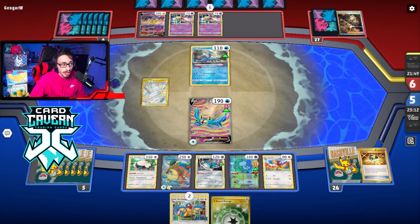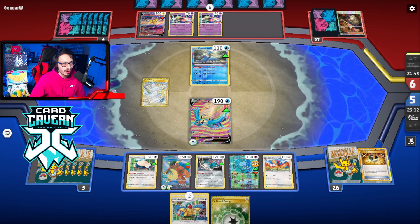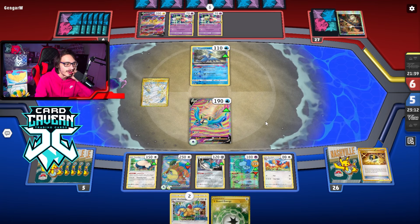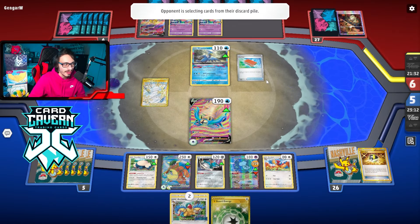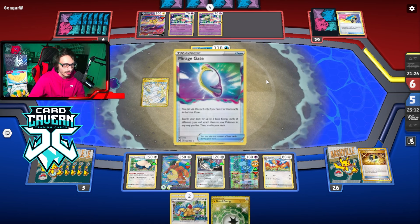I don't think I have any Iono left, just the Judge which is good — we can still try to get Judge at some point. They definitely can kill me if they have a Mirage Gate — they can go Raikou, knock out Amistar because it's weak to Lightning. So they can knock out my Amistar this turn with Raikou. But can they pull that off? Losing the Collapse Stadium is kind of annoying because I wanted to Collapse Mew off the board. We'll see if this is winnable — it's going to be tough if they have Kyogre.